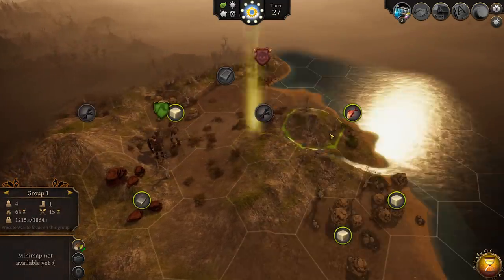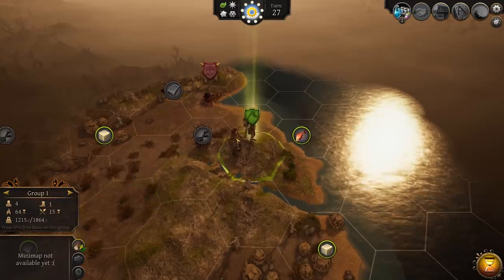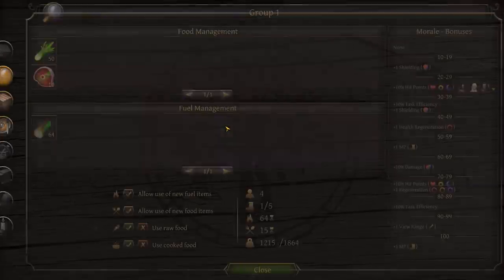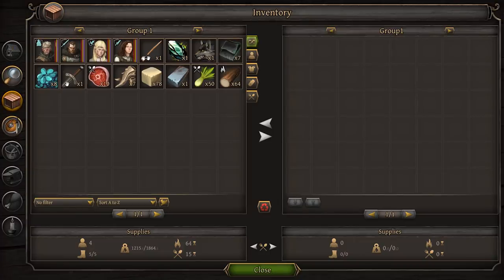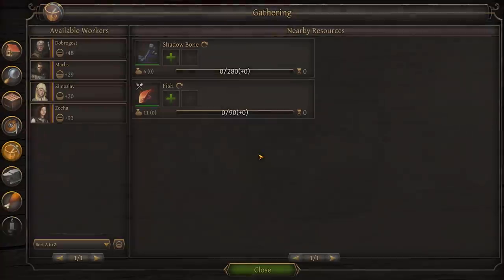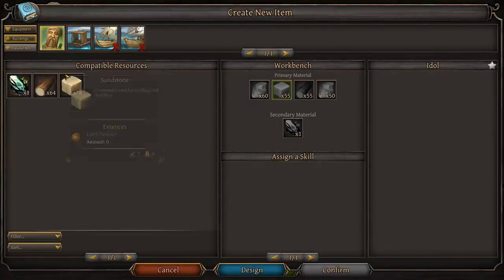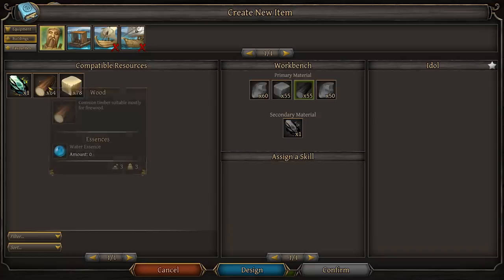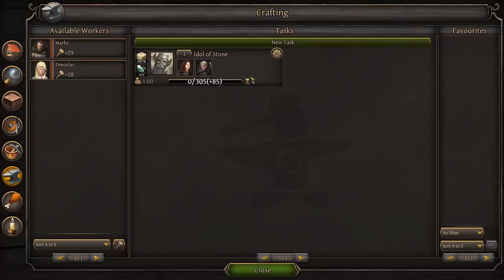We need to start a camp first, then go into crafting, new task, and buildings. Yes, we can use sandstone to build the idol — I'd rather use sandstone because we need wood to actually camp, but we don't need sandstone for camping. We can craft an idol and assign people. It'll take four turns to get that done.